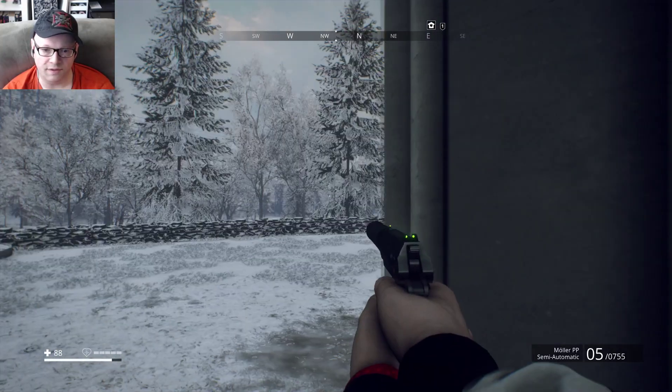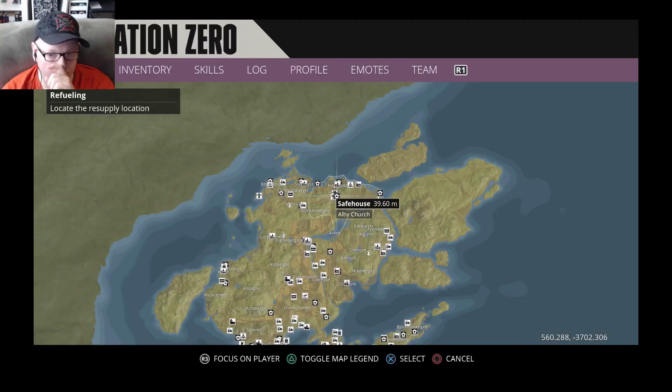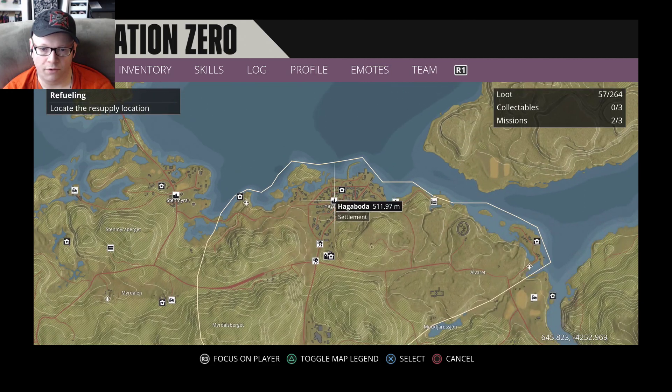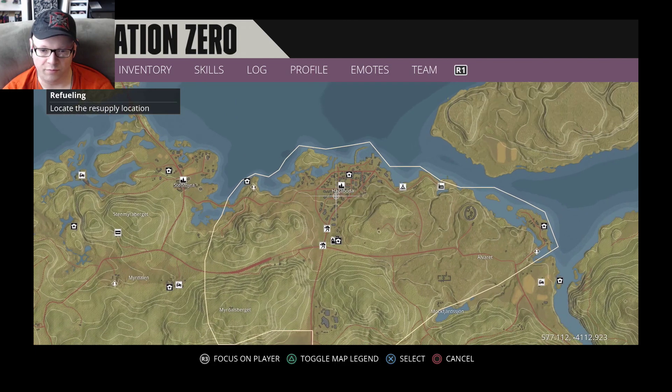Welcome back to the channel YouTube world, another safe house video. This time we've got the Albi Church, so very northern part of the game as you can see here. And it's going to be south of the Hagaboda settlement, which you should see on your map whether you've been here or not.